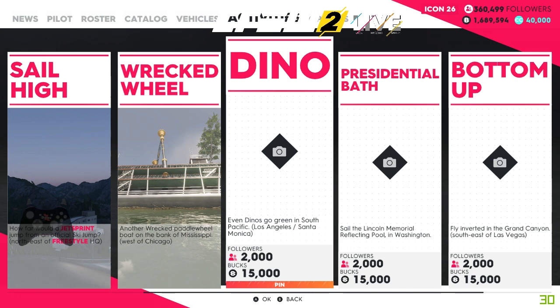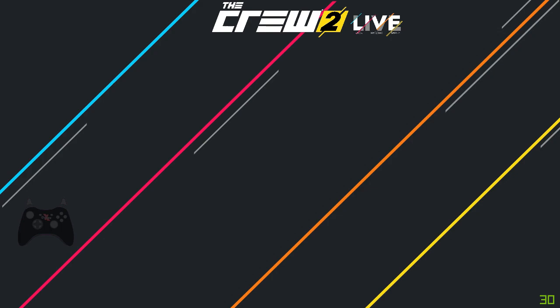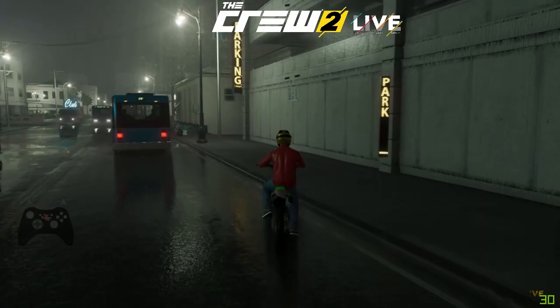We pin that and go back to the world map. Now it took me a little while to figure out where it was because, if I go here I'll show you, it says that it is near Santa Monica and green dino.